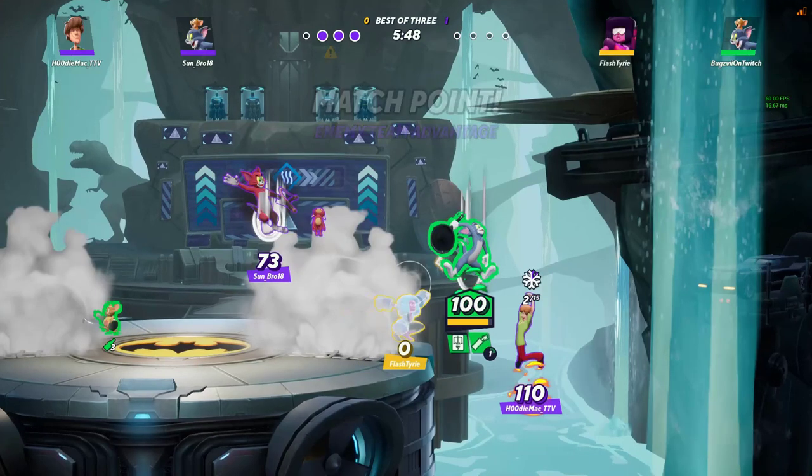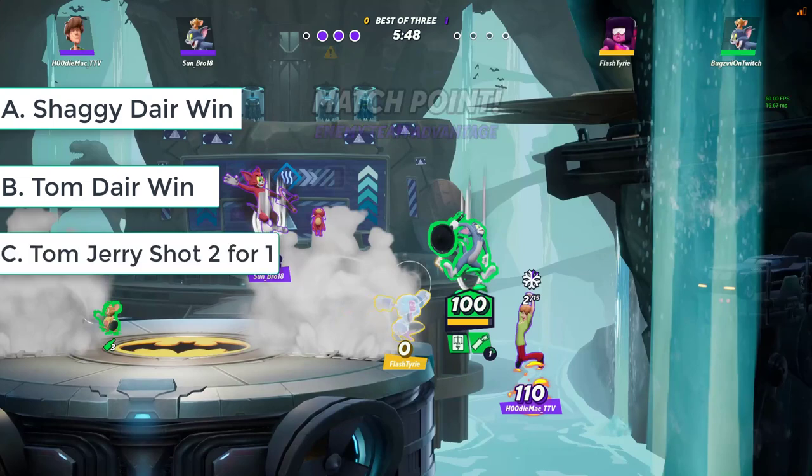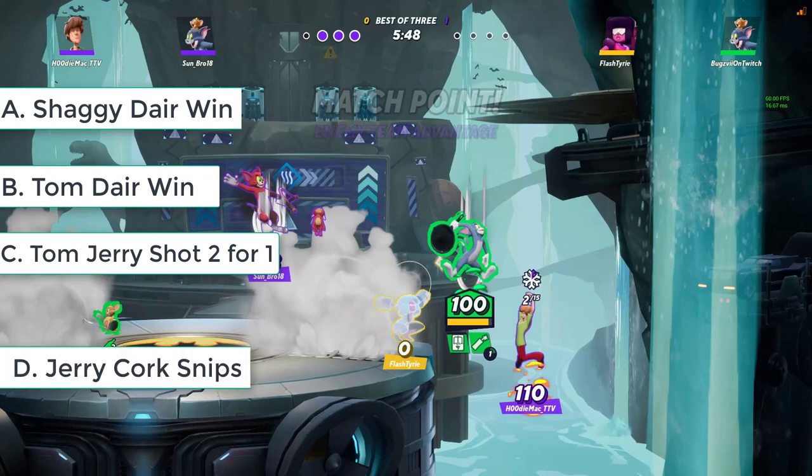Here are your four possible outcomes in this clip. Will A: Shaggy win this dare against Tom? B: Tom win this dare against Shaggy? C: The other Tom's Jerry shot takes out Tom and Garnet, followed up with Shaggy's dare? Or D: that little Jerry over there snipe Tom and Shaggy at once, killing them both? You have 10 seconds to decide which is the real outcome.